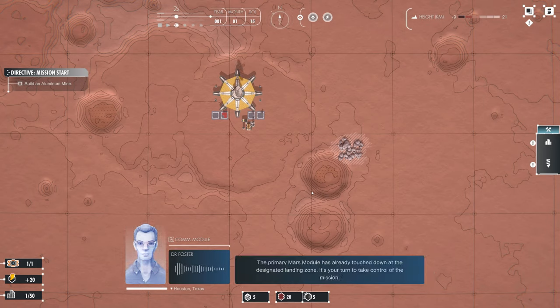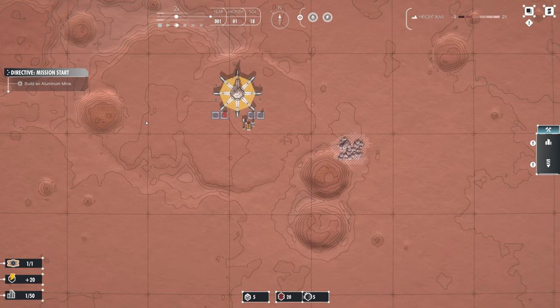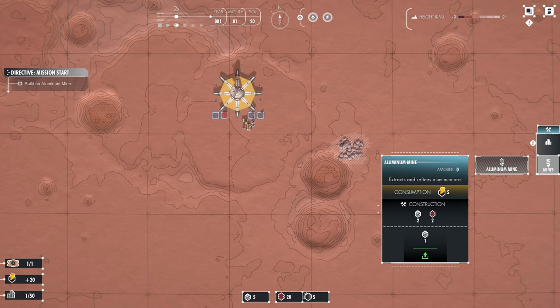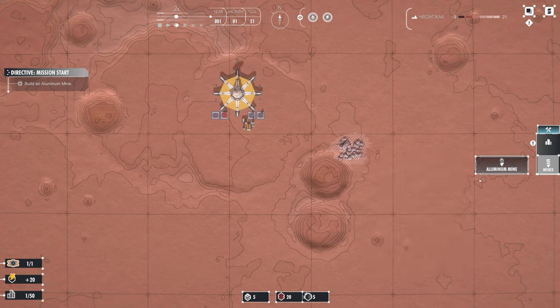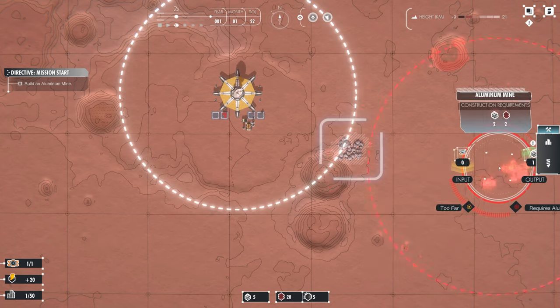The primary Mars module is already touched down at the designated landing zone. It's your turn to take control of the mission. Check the left edge of your display - you'll find your directives there. Follow them to set up the initial base on Mars' surface. First objective: build an aluminium mine. It takes five power. It won't let me hover over it to find out what it does. It looks like it requires two aluminium.